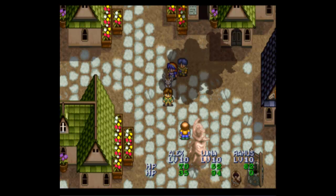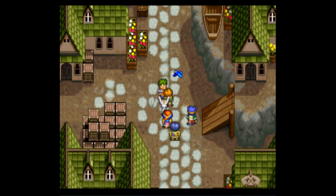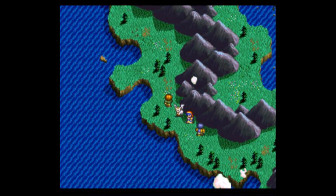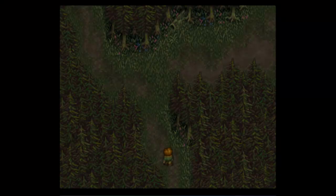Hello everyone and welcome to another episode of Let's Play Lunar Silver Star Story Complete. I'll be your host Zycreon as we head to the northwest to the old Seahag's house to get the sea chart. Last time we proved Brett the Gambler wrong because he was using a two-headed coin.